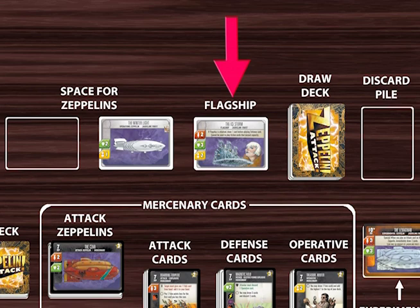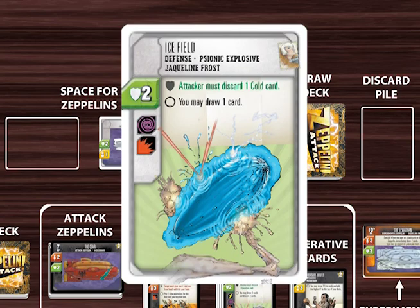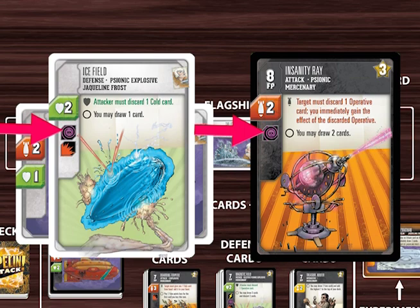If a flagship is targeted by an attack, then the targeted player immediately draws one card. The target then has a chance to play a defense card on the targeted Zeppelin or flagship to block the attack. She can only do this if she has a defense card in her hand which can block the specific type of attack being made. Icefield is a defense card from Jacqueline Frost's start deck. It has a payload value of 2 and can block either psionic or explosive attacks. This icon indicates that the first text effect is a defense effect, which only occurs when the card is played to block an enemy attack. A player is only allowed to play a card in defense if it matches the type of attack. A matching defense automatically blocks the attack.